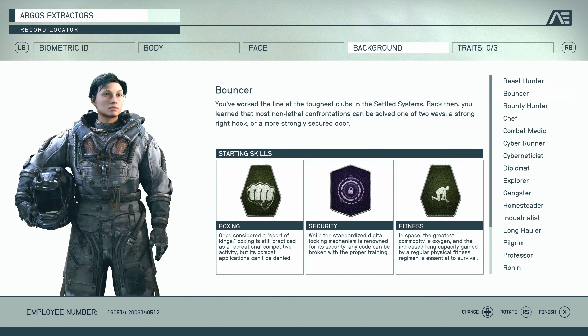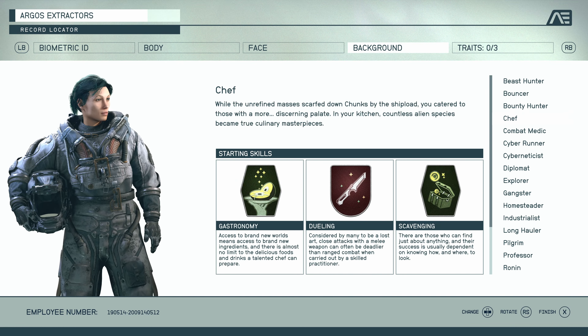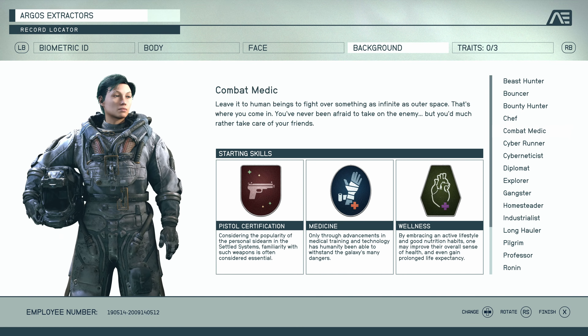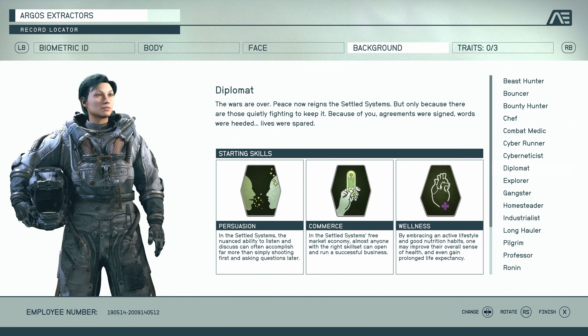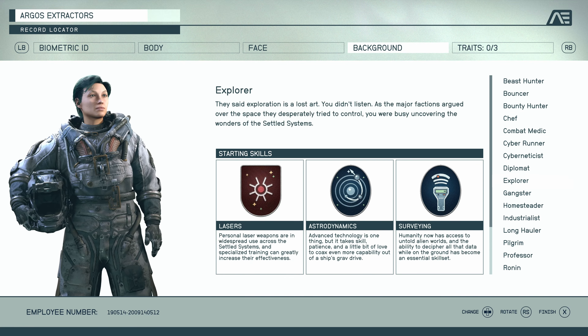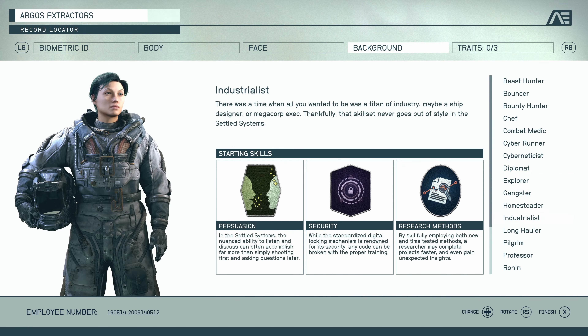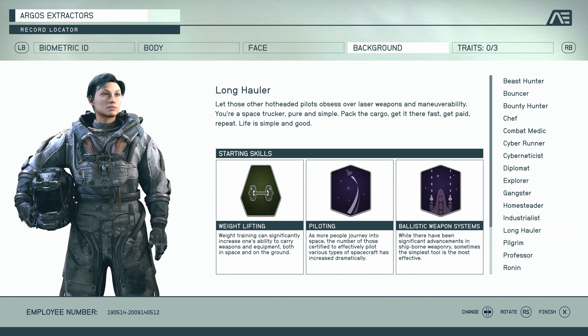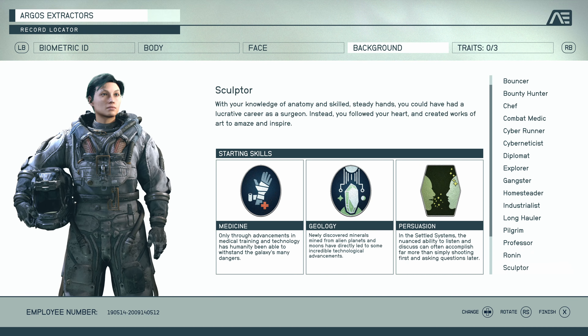The second tip is about choosing your character background. Your background is essentially three free starting skill points with some light roleplay flavoring for your character. The option you choose will occasionally give you some unique dialogue options and conversations, but not to the same extent as Baldur's Gate 3. If you don't care about the RP factor, choose your background based on what skills you want at the start.